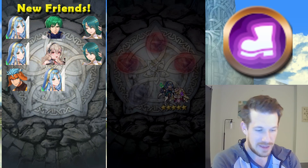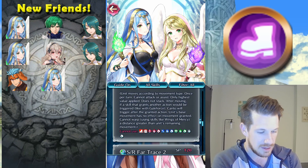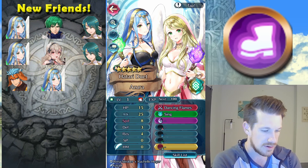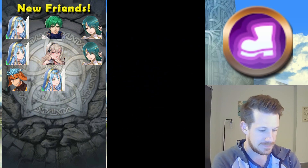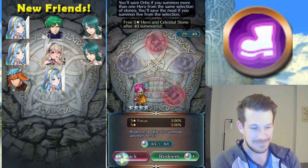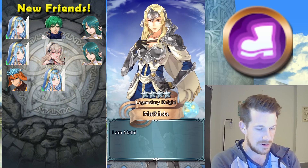Oh, another Hatari Azura! Maybe this one has better IVs. Plus attack minus speed — maybe I merge one, take one to plus one. She has Fury, Far Trace, and Cross Spur Res. I don't think Cross Spur Res is very good, but she does have Far Trace, so I could save her for Far Trace fodder. Speed Res Far Trace is pretty good. I have to think about that one. Hi Fae — Fae's weapon is not bad. In terms of support it gives Spectrum plus six, which is obviously great. People kind of sleep on her as a support unit.